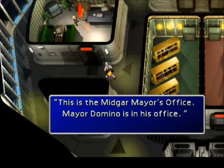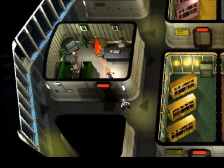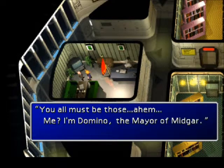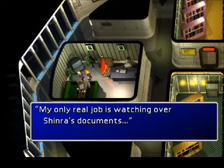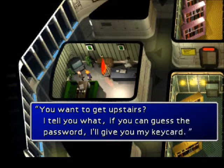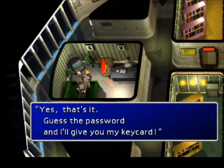This is the mayor's office. Hello, Mayor. Yeah, you're Domino, mayor. We know Shinra's running everything. Your only job now is to watch over the library. Man, that's bad. I'd like to get upstairs. Guess the password and I'll give you my keycard.